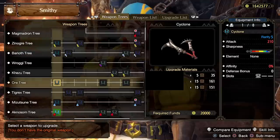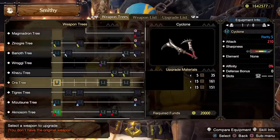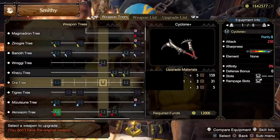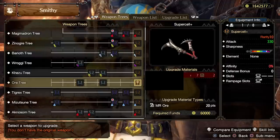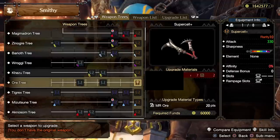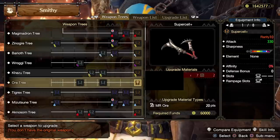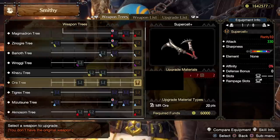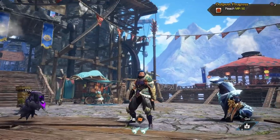Just like your armor, your weapons are also going to get better in master rank. You may have a rarity five or six weapon, and now you're able to upgrade to rarity eight, nine, or ten. If you're planning on keeping the weapon you're using now, remember that you can upgrade it once you kill the master rank version of that monster, and there are even multiple levels to that.